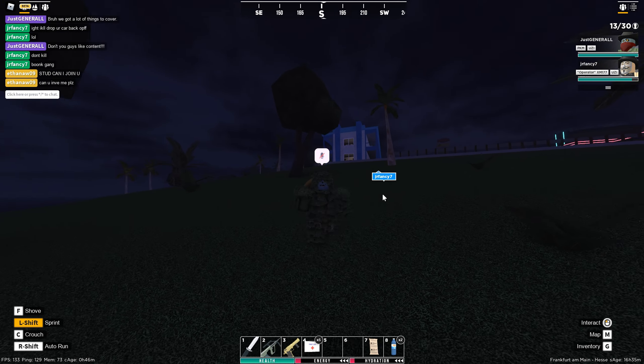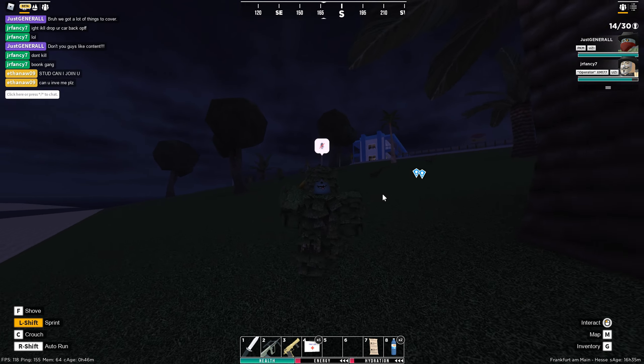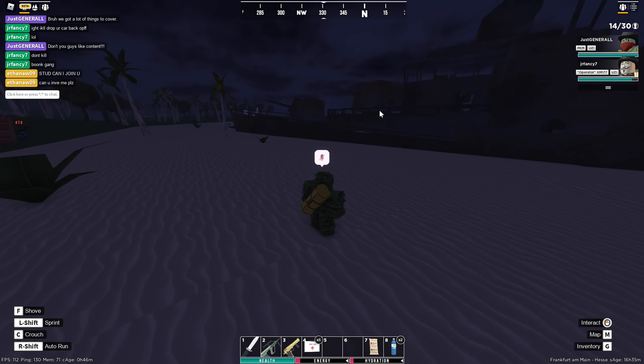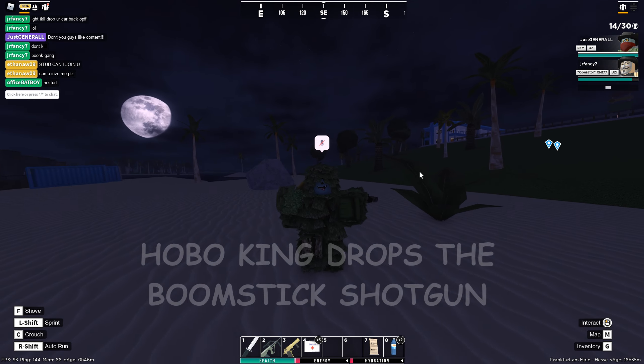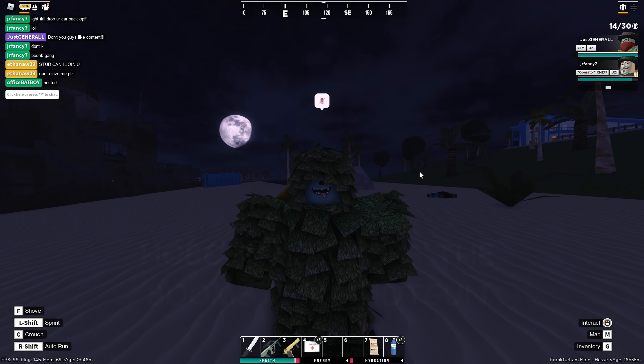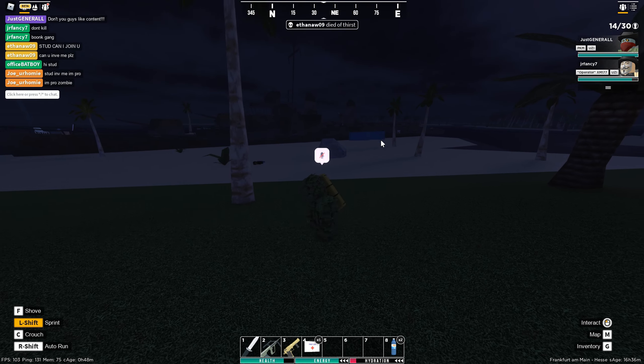The next location is the Hobo King zombie, located at the Destroyer shipwreck. The Hobo King zombie can spawn anywhere around the shipwreck — you'll know it's him because he takes no knockback if you hit him with your knife; he doesn't flinch. He wasn't here, but let's move on.